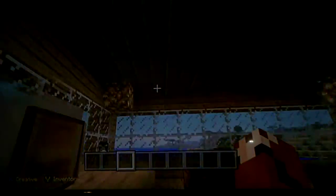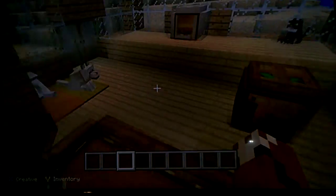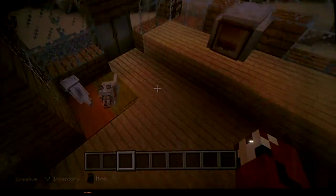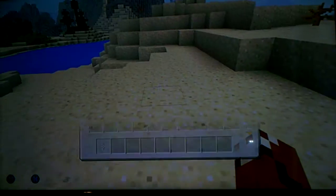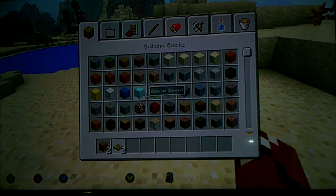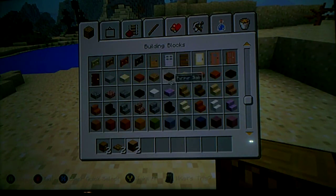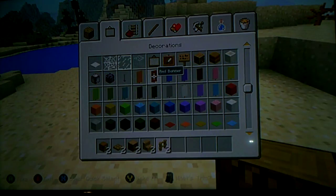So I'm gonna show you how to make the cat scratching stand. This is the cat scratching stand at the minute, and these two cats I've made sit down, but this one is sitting on his own will. I'm going to make it outside. So what you'll need is a chest, wooden trapdoors, and you can use whatever kind of log you want - I decided to use oak logs. Then you can use whatever step you want, and you'll need oak fencing and signs.